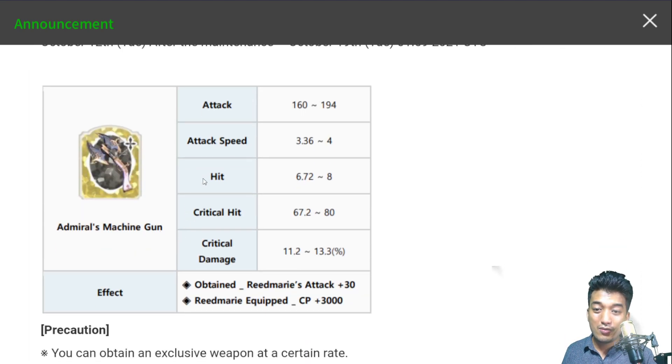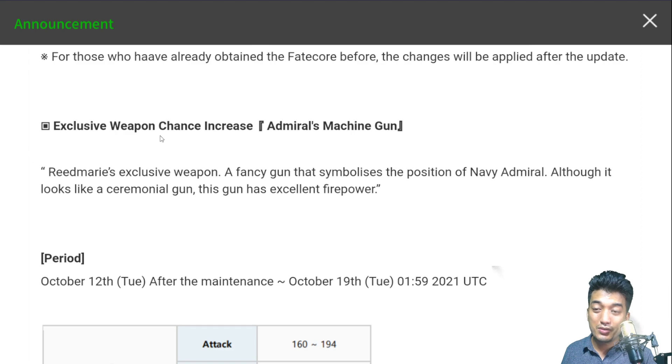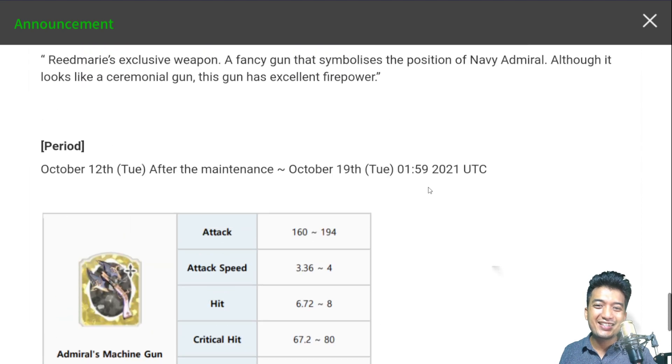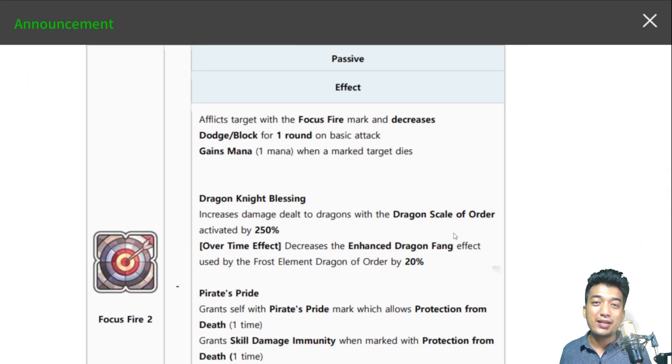Now let's look at the exclusive weapon right over here — and I would say it's totally a scam. Don't fall for it, don't try to summon for it unless you want to. This does not provide any kind of extra amazing boost to your character's overall stats — it's pretty much the same as the normal Fate Core hero weapon, just for cosmetic purposes. So you can just skip it. Let me know what you guys think in the comment section below. Please don't forget to hit that like and subscribe button, and see you guys in the next video.